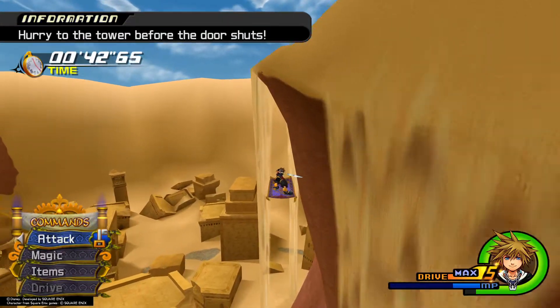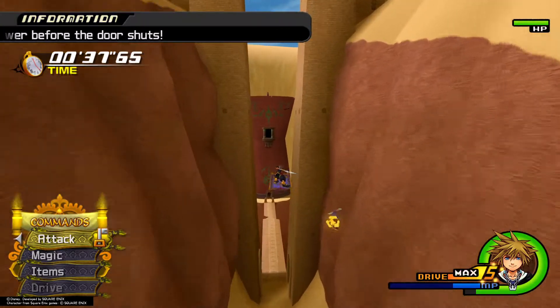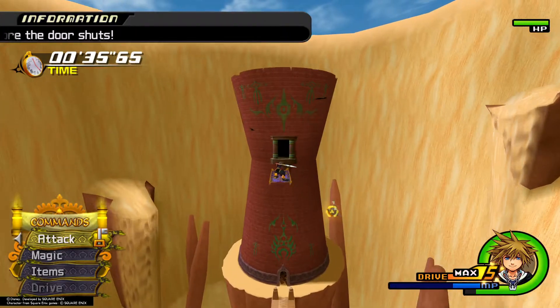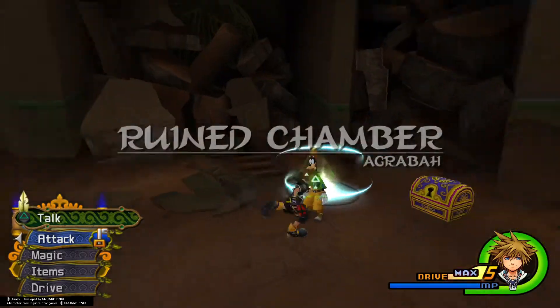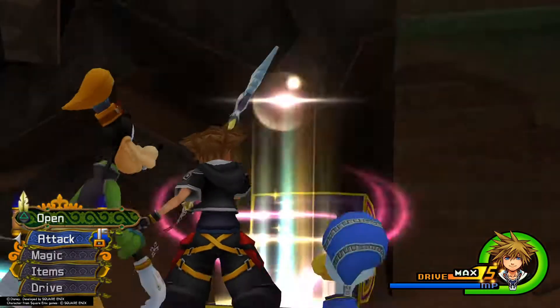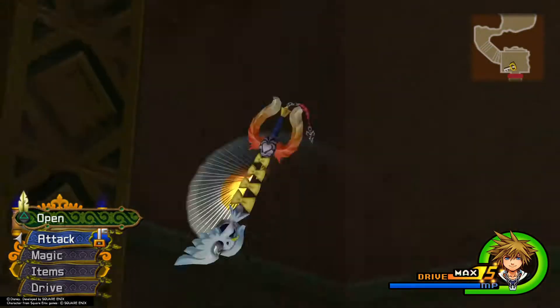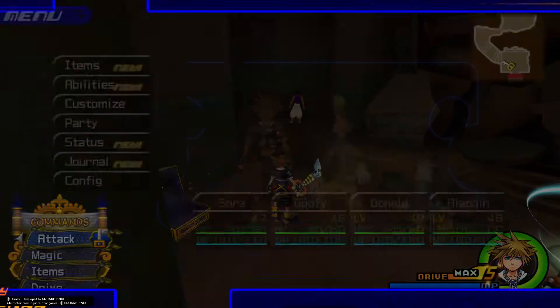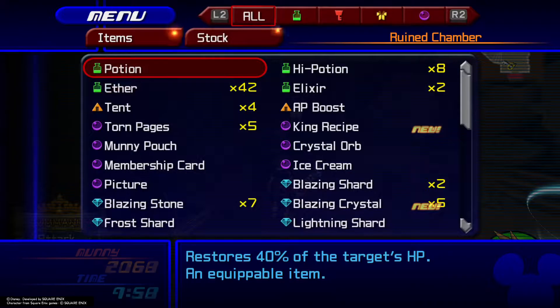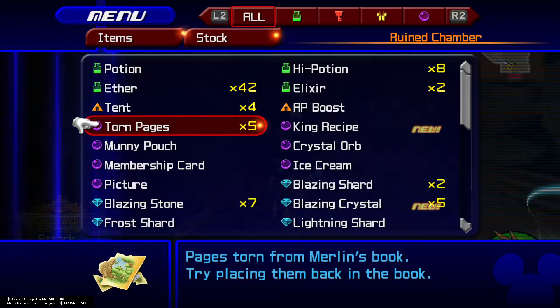You'll have a time limit to get back, which is way more than enough time. Just fly back and enter the door. Once inside, grab the chest for the map, then open the chest behind you for the last remaining torn pages for the 100 Acre Wood. If you're following along on my guide, we should now have all five torn pages, which nets us completion of the 100 Acre Wood.